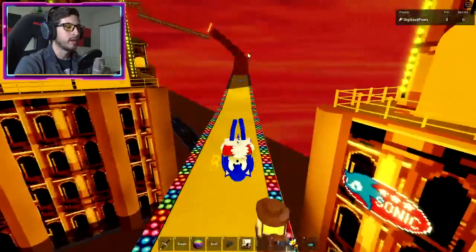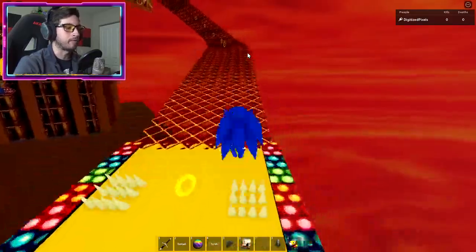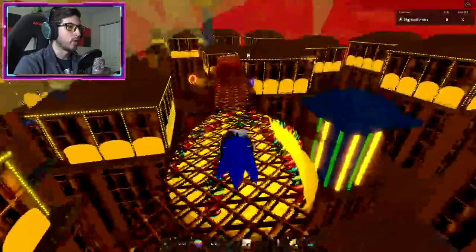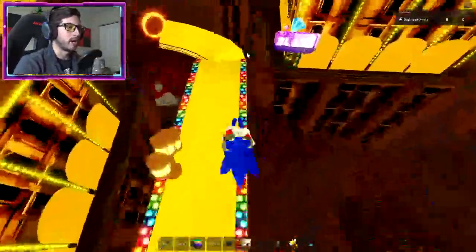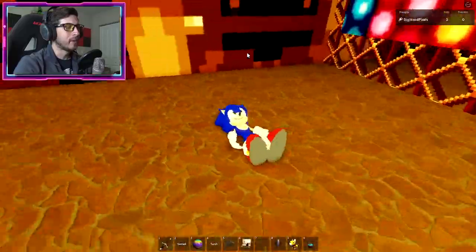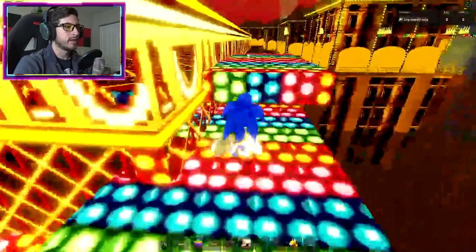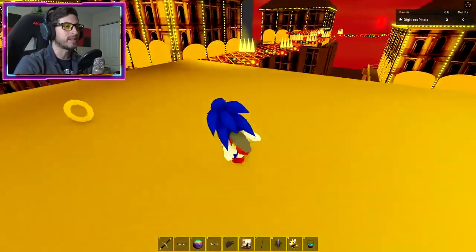Go through this ring — it will launch you. You don't have to use them; they've added platforms underneath, so those who can't use them can simply run, fall, and jump back up. Once we're here, use this ring to get launched, and go up the rainbow stairs. This is where we change directions — they've added this new area over on the right.